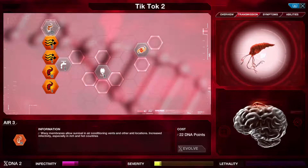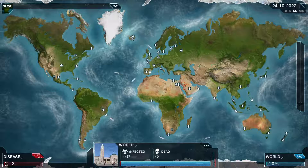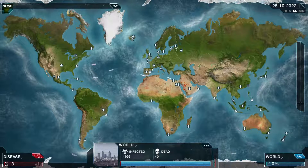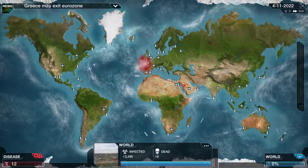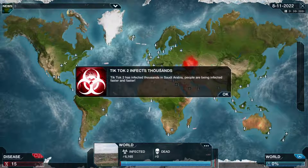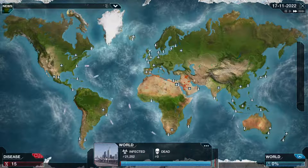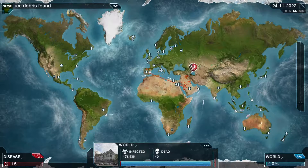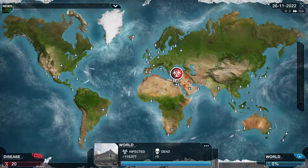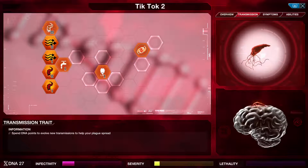We definitely want air 3 right now. In multiplayer you could increase dust transmissions and droplets to affect arid and humid countries, which I think some diseases in single player might have but not all. Let's hope our - yep, we're starting to spread! Let's hope our Neurax Worm can get the job done today.